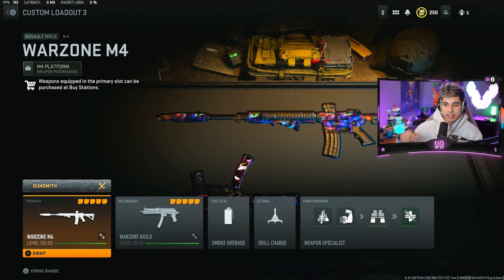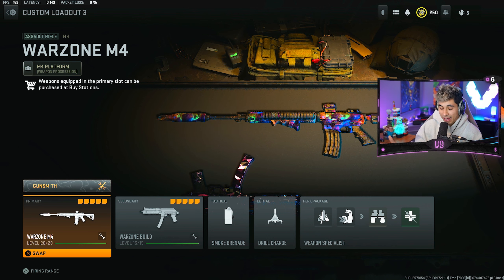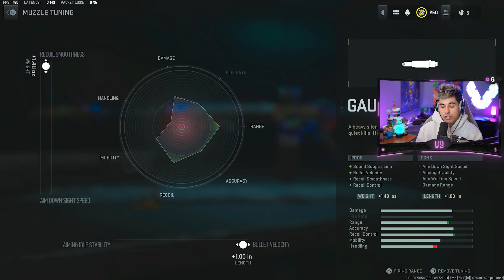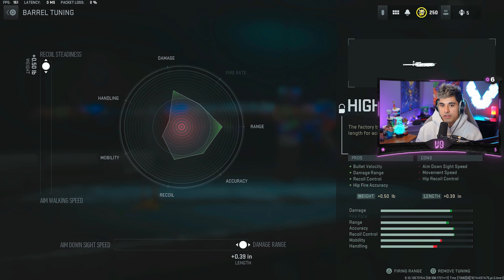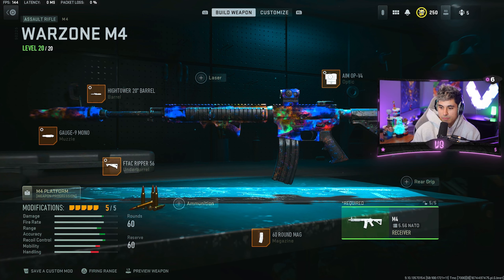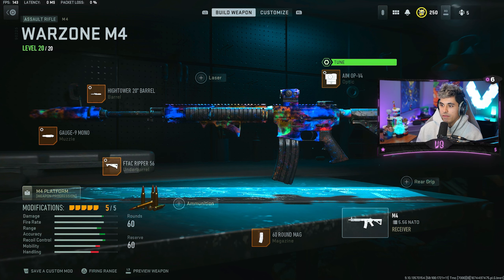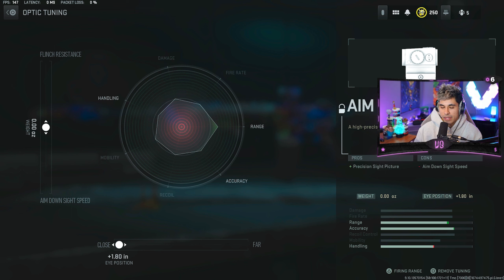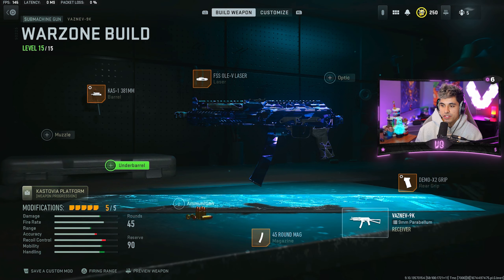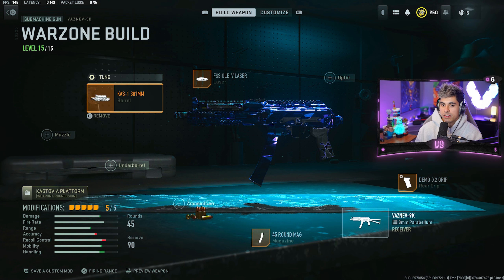Moving on to loadout number three — this is a gem in the rough in my opinion. No one ever talks about the M4 in Warzone 2 right now, but I was watching Swag play with it a couple of weeks ago and he was frying. So I decided to put it on, made a few adjustments, and it's really good — I don't know why more people aren't using it. The class setup: Gauge Nine Mono muzzle tuned for recoil smoothness and bullet velocity, High Tower 20 inch barrel tuned for recoil steadiness and damage range, F-TAC Ripper 56 underbarrel tuned for recoil stabilization and aiming idle stability, 60 round mag, and the AIM OP V4 optic. You can tune for ADS speed if it feels too slow, or flinch resistance, with positioning all the way to close. We're pairing this with the Vaznev SMG — one of my favorite SMGs in the game and my favorite ground loot SMG for sure.